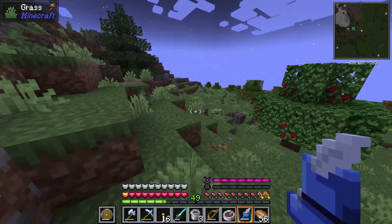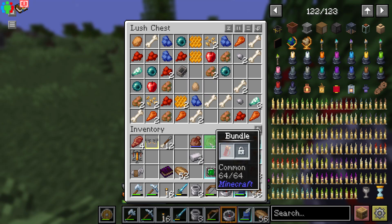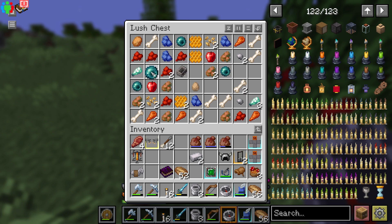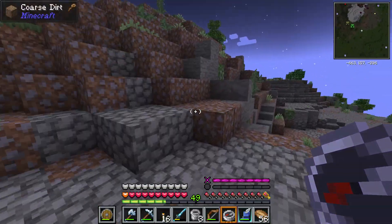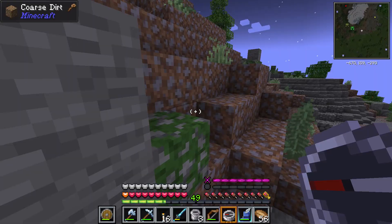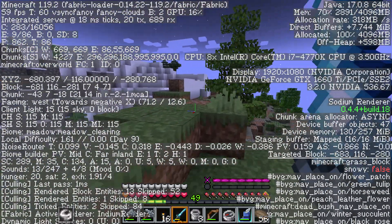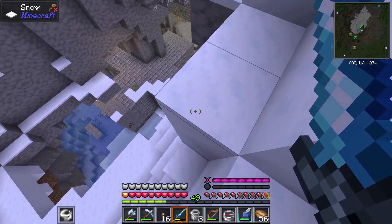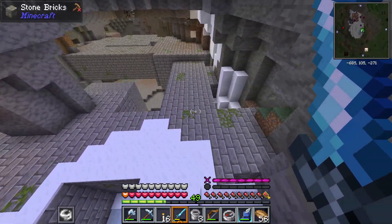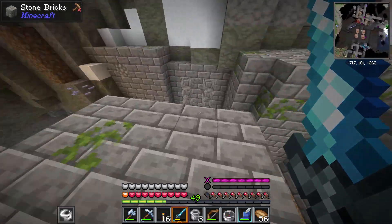The next day I decided I'm just gonna explore. I came across something quite interesting — at first I thought it was an exposed stronghold almost at surface level, which in theory sounds stupid. But then I went inside and it is a village or a prison — I couldn't tell, because they're sleeping in jail cells but they're trading, so I was very confused.